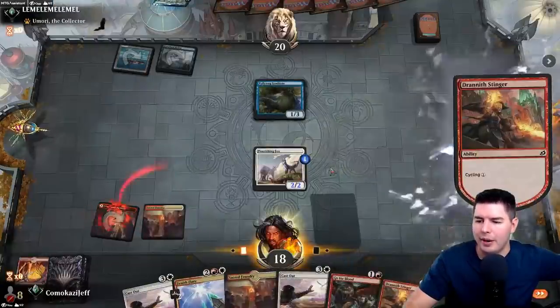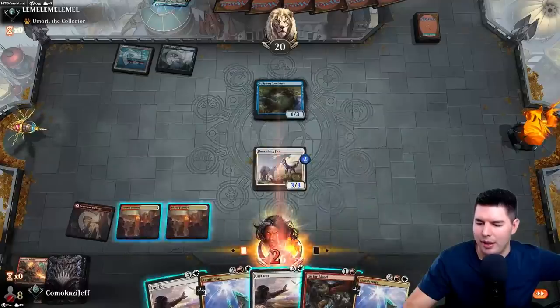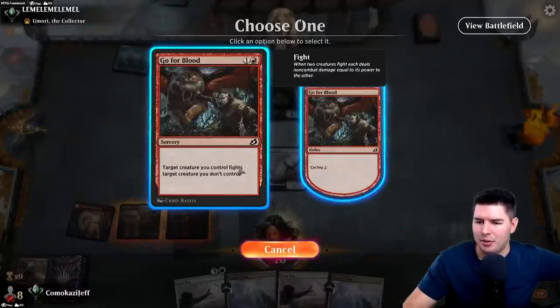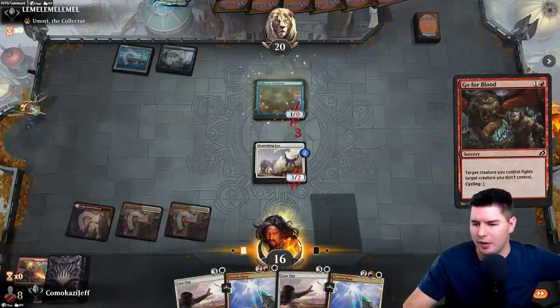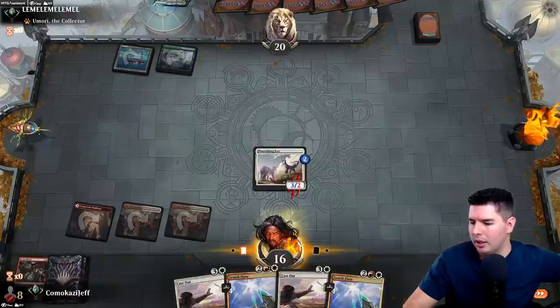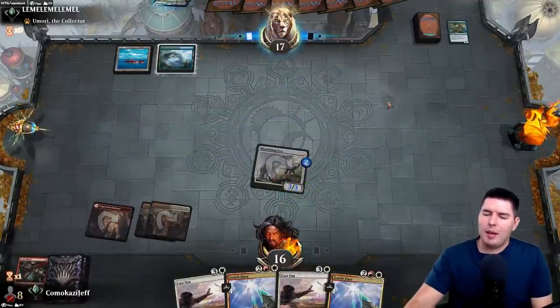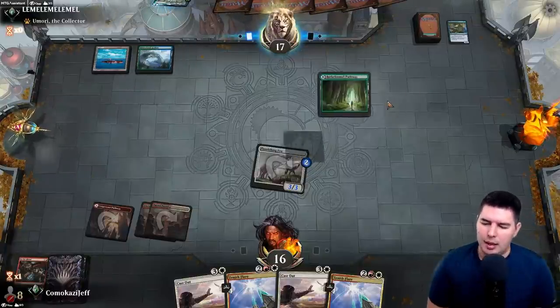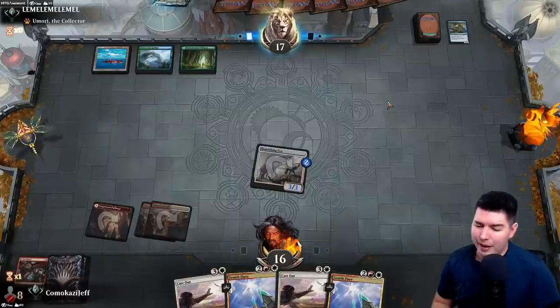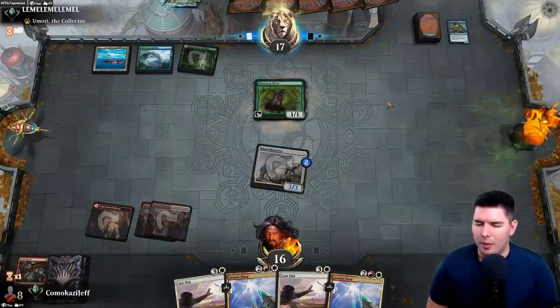We want to get rid of the Pollywog Symbiotes — they end up getting pretty out of hand after a while. We have Zenith Flares to do some damage later as well. Should have attacked first just to see if they'd block — pretty much no they wouldn't. Down to 17. We keep them a little bit slower — they have to play a creature out and start mutating, which means we have a chance to cast out whatever they play or just Zenith Flare.